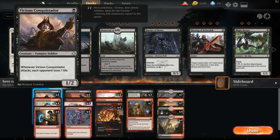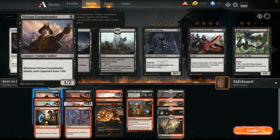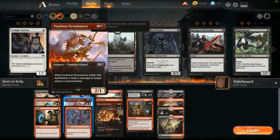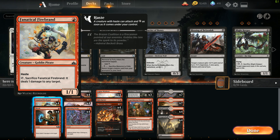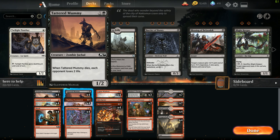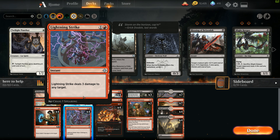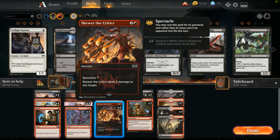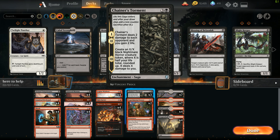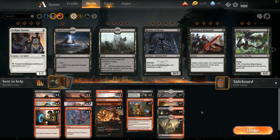In our one-drop slot we have Vicious Conquistadors and Fanatical Firebrands. We have Shocks, Tattered Mummies, and Viashino Pyromancers in our two-drop slot for creatures. We also run Lightning Strike — it's a creature-focused deck. Two creature slots, one spell slot for each mana cost. In the three-drops we run Legion Warboss, one Risk Factor, and four Skewer the Critics. For our end game we run three Chainer's Torments and two Experimental Frenzies, with a splash of lands to make this work.